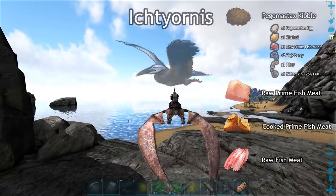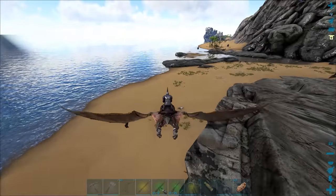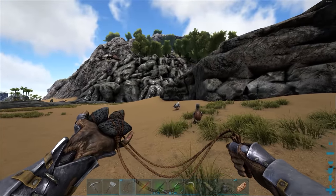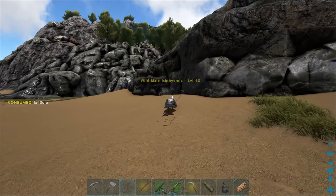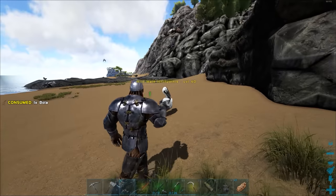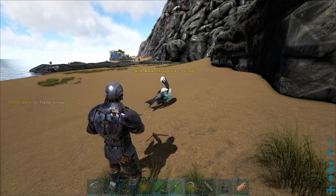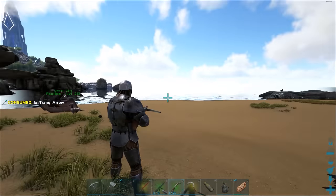If you want more specific information, you should check out dododex.com for their taming calculator. Once you find your Ichthyornis, I suggest using a bola since they're really hard to hit in the air and using it will make it a lot easier on you. Make sure you check your surroundings first — you can hear the battle music going on right now and you don't want to be surprised by a large carnivore.